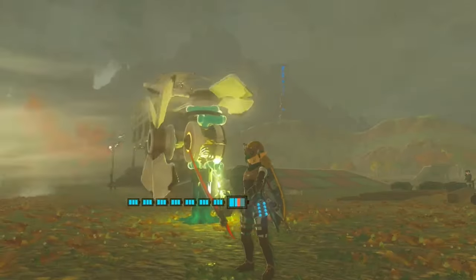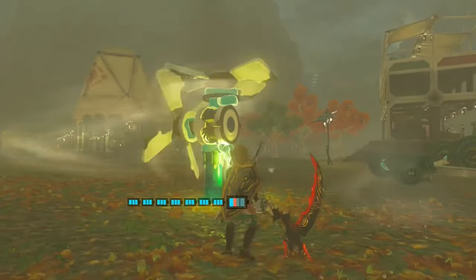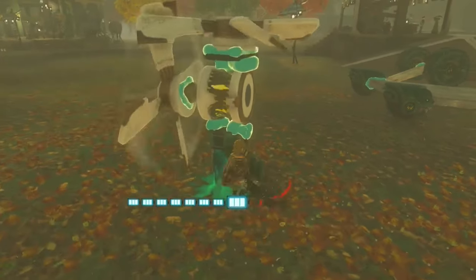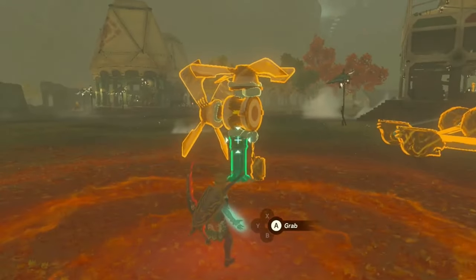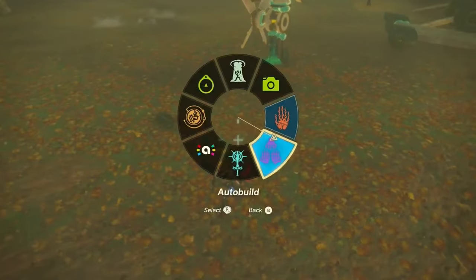And like that, you've got your dual propeller engine. It's not too hard to build with. I do recommend, if you have auto-build, saving an auto-build of this — maybe removing the stake and reattaching the shock emitter — to save an auto-build of this. I already have one saved, so I'm going to recreate one of these.